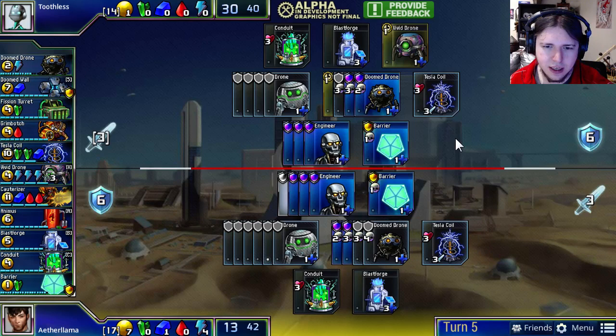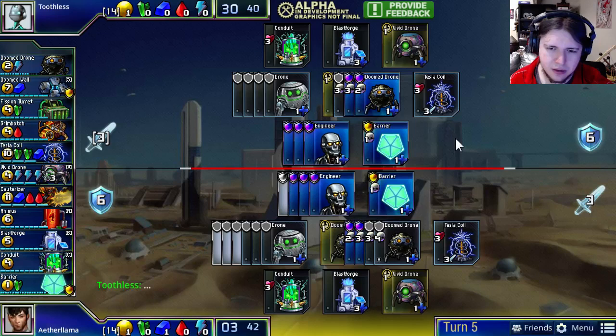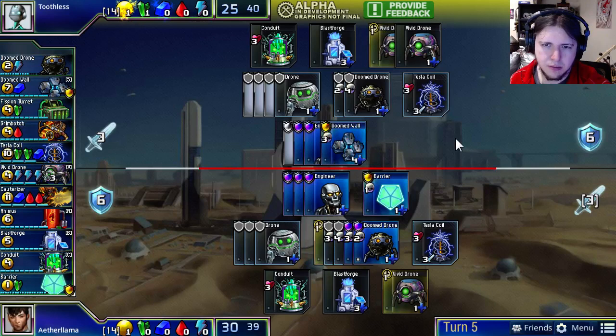What will Aether Llama do in response? Will he get a Vivid Drone of his own? He was considering getting a lot of Doom Drones, but the Vivid Drone is quite a bit cheaper and not doomed — more cost efficient — however, forcing him to sacrifice his own Drones. But there are no Force Fields in this set.